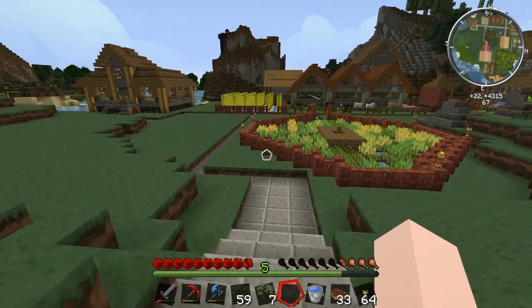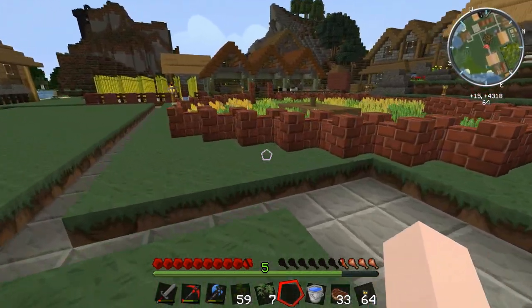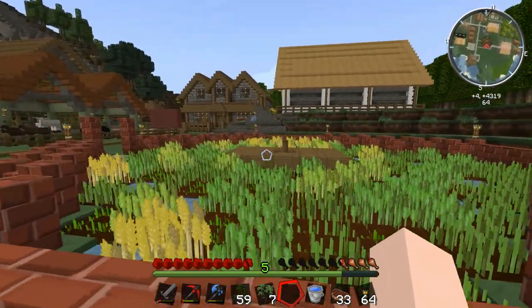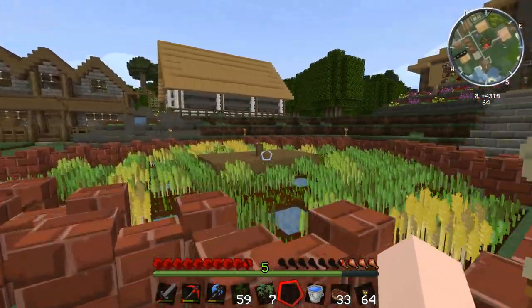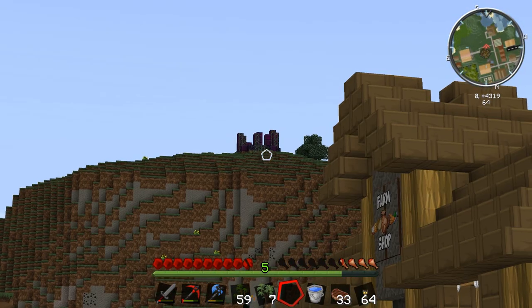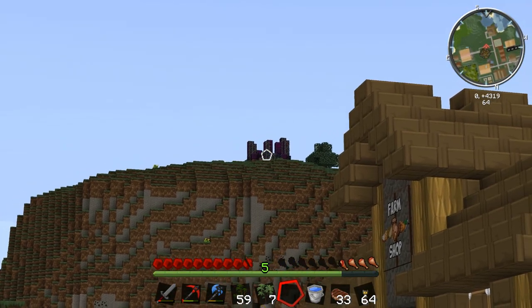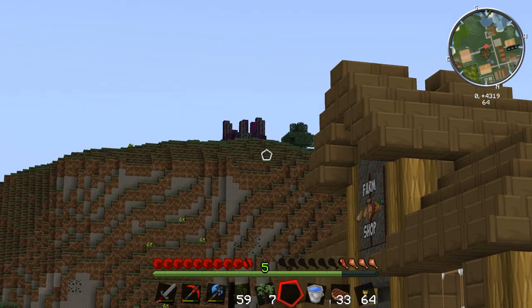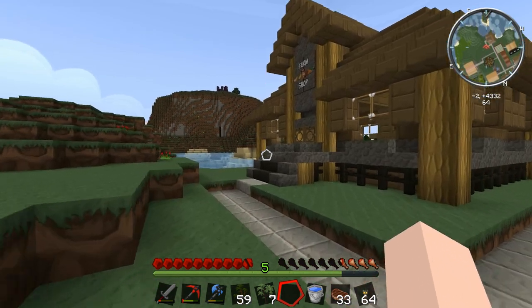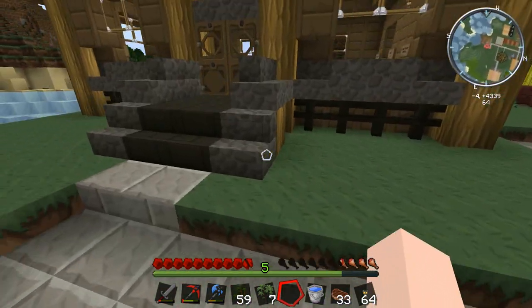We need to replace our scarecrow, but I'm a bit nervous because I don't want it to come alive again — I might have to use a different material. That reminds me: you guys said there's a wisp spawner beneath that purple thing, but it's too dangerous going there on foot. I've got an idea, but first I'm going to show you around the farm shop.